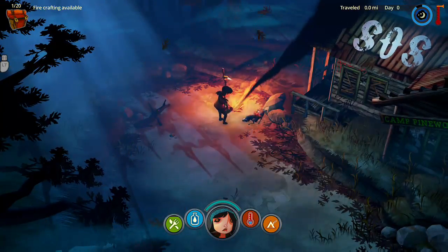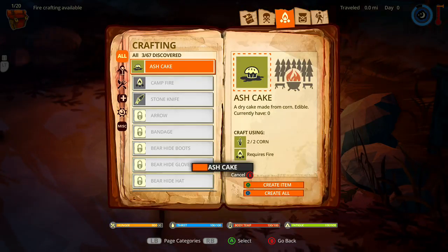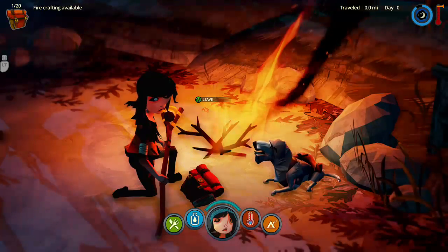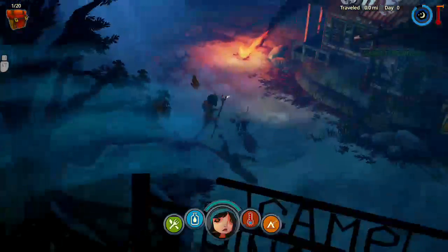That's it — give me that ash cake please. It gives you a dry cake made from corn, edible, currently has zero — two for one, sure, don't mind if I do. My general rule for roguelikes is if I don't enjoy it after six hours, it's just not for me.